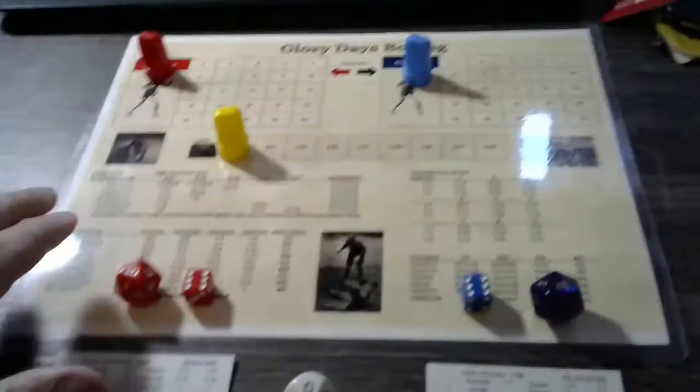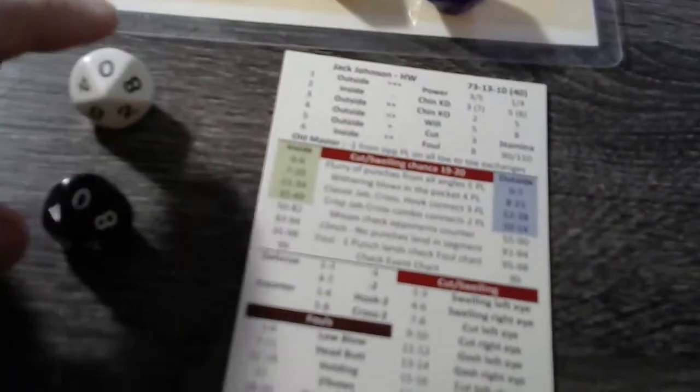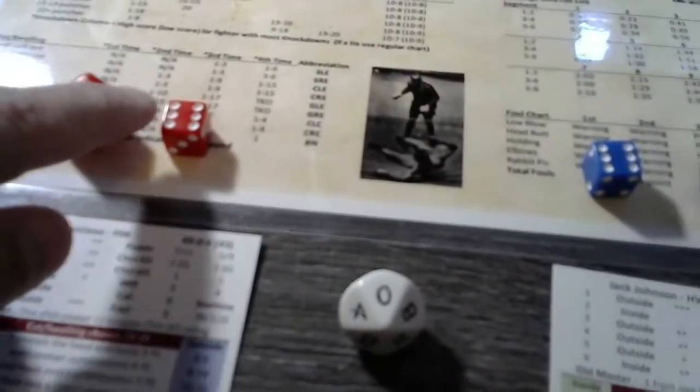Hey YouTube, Bloydage Boxing. I was asked by a subscriber and a friend of the channel if I could show you how to play this game. It's not very hard, and I'll show you what you need. You've got to have your board out, and you've got to have your two fighters. You need two 10-sided dice, black and white. You need a red 20, red 6, blue 20, and a blue 6. And then have your referees and your event charts — both of those charts. You want to have both of those handy.